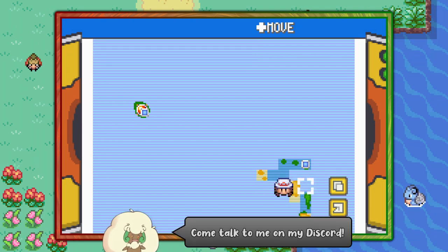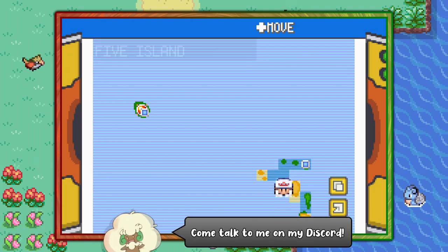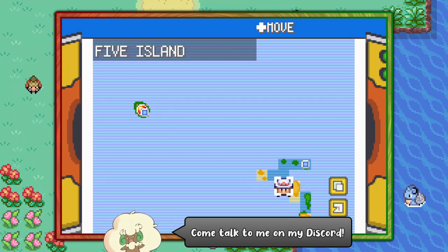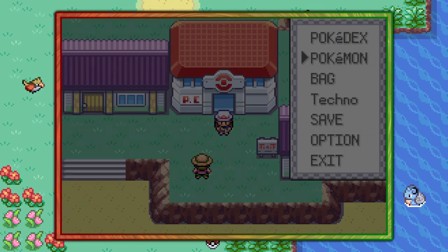Hello everybody, it's Techno here and today I'm going to show you the easiest way of finding Haunter in Pokemon FireRed and LeafGreen. Now this is late game — it's actually in the post game — but it is the easiest method of finding Haunter.